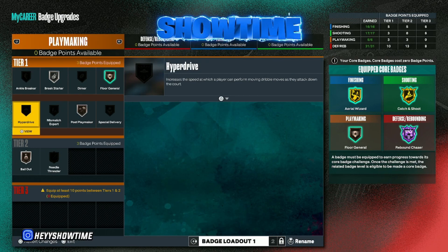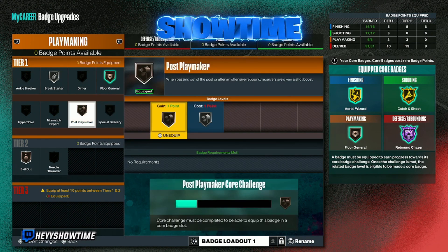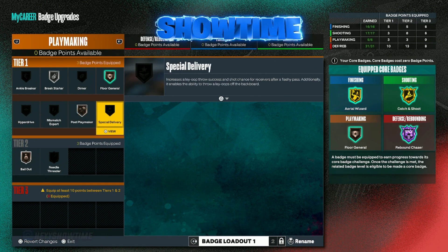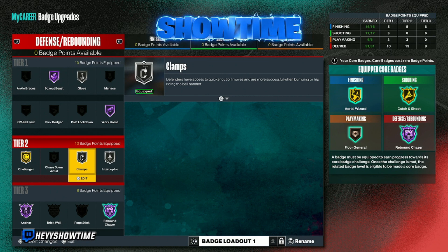For playmaking, Break Starter is very important whether you're playing stage or Pro-Am, because after you get the rebound you want to hit your guard on the fast break outlet. Floor General I threw on with my extra badges — teammates receive a boost to their offensive attributes when I'm in the game, which is nice. I'm going to get that on silver. Bailout is very important especially if you're a shooting center — there will be times you shoot and you can pass out of it if it ends up being a bad shot attempt.